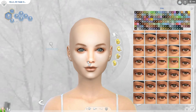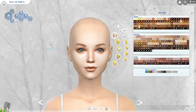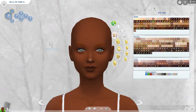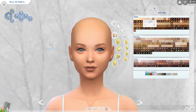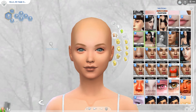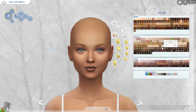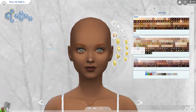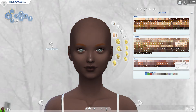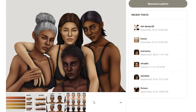The second thing is I have a non-default skin in my game by Lematise and it's called Bear. These are the skin tones — you click on one of them, then go to her skin tone and change it from there. These are the skin tones and I really like them — they're really nice skin colorings.